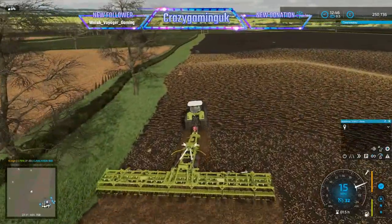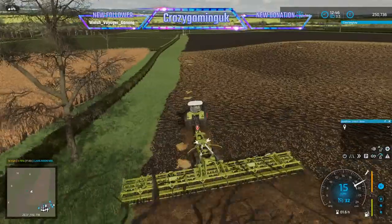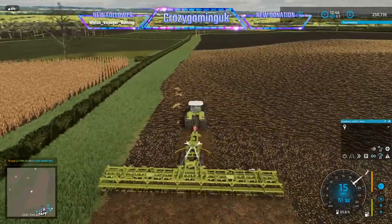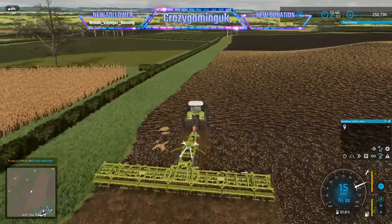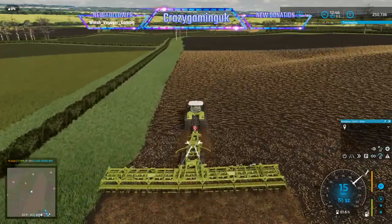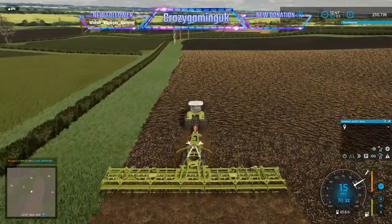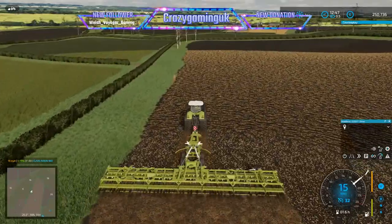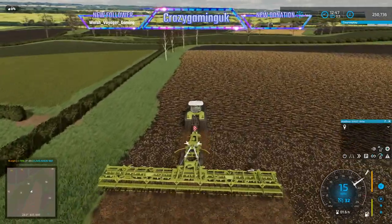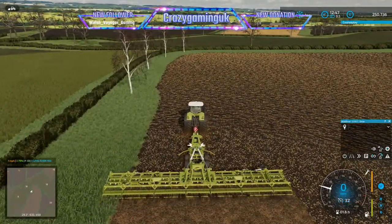Those two fields in the corner aren't going anywhere - we own them so they won't disappear or rot, we'll come back to those later. I've sold all the wheat, which has bought this cultivator. It's going to buy the lime and fertilizer spreaders too. We got 210,000 liters out of this field, and that's without it being limed or fertilized - the expected yield was pretty low. Hopefully once I've limed and fertilized it we should be in for a really good yield.